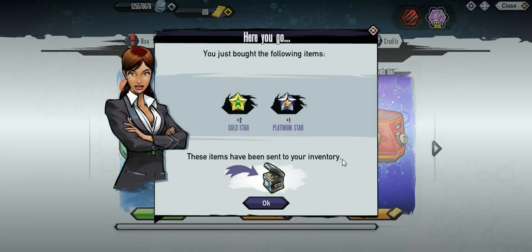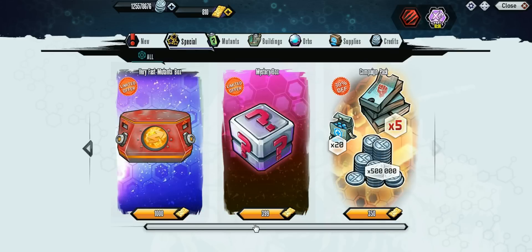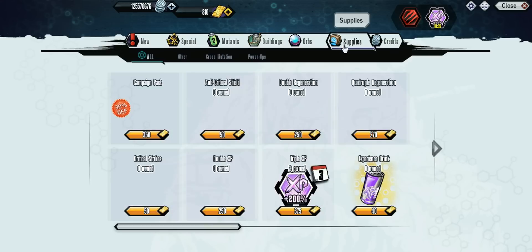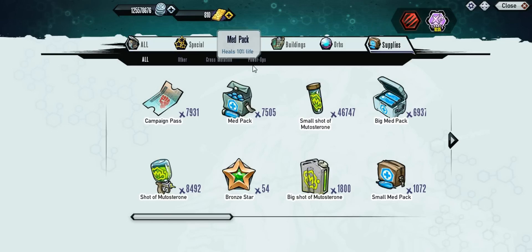I've seen a photo — I believe it was like the Bat and something else, but you can go look around and find it to see what six Mutants we're going to be getting. They did also say that it is a 100% chance when fusing the Mutants. You do need both Mutants to be Gold Starred, they both have to be the same Mutant — so two Enforcers, level 30, Gold Stars. It's a 100% chance that you're going to get an Enforcer out of it, so at least there's no chance of getting something else.